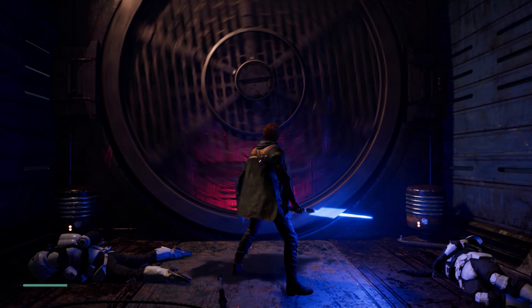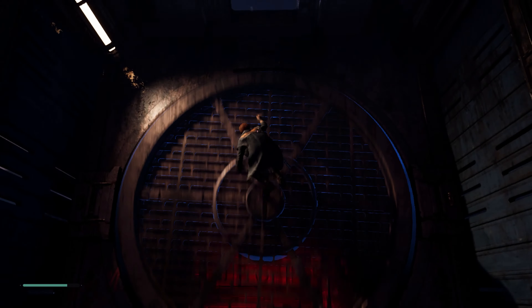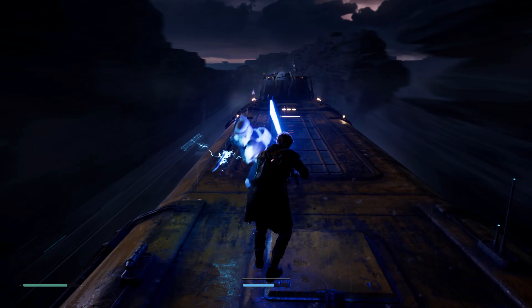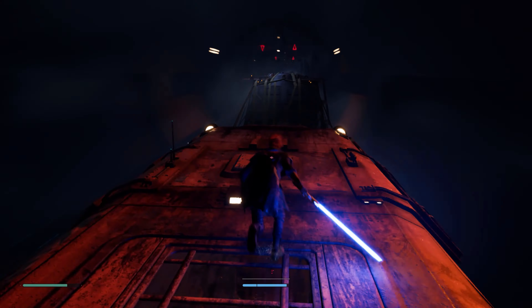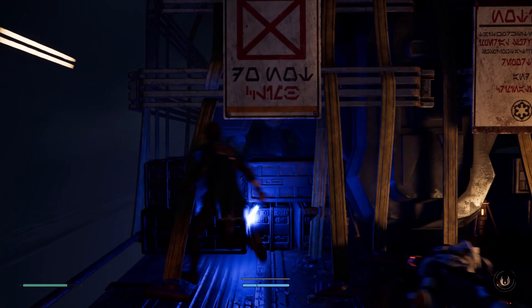Now let's talk about the highlight of the week — and you've been watching gameplay of it in the background of this video right now. That's right, EA Games has officially brought over their first title to Stadia, and it's Star Wars Jedi: Fallen Order. It's available on sale right now for $23.99 US, or you can get the deluxe bundle for $27.99. At that price point, it's pretty hard to say no to one of the best games to come out this past generation.